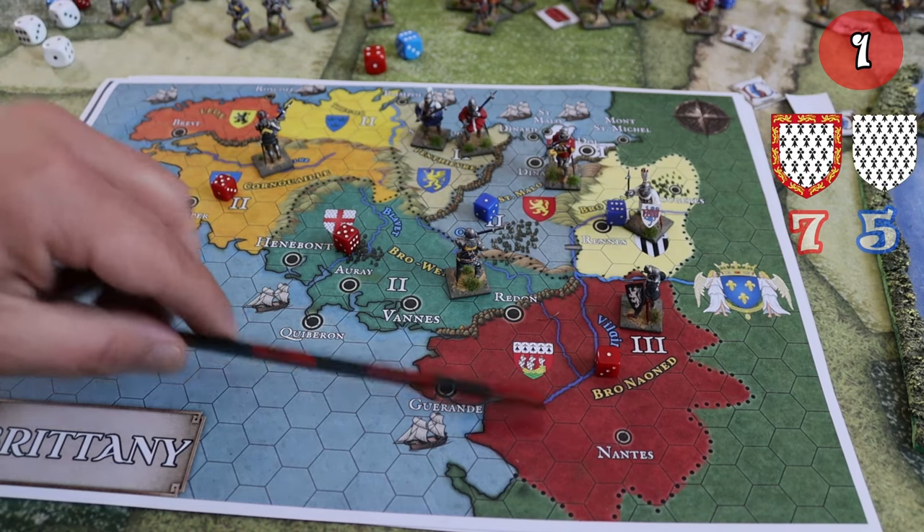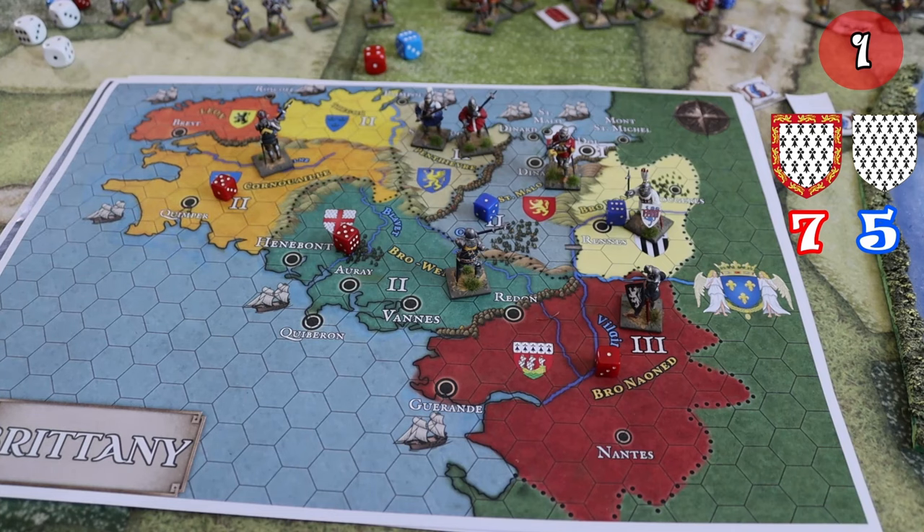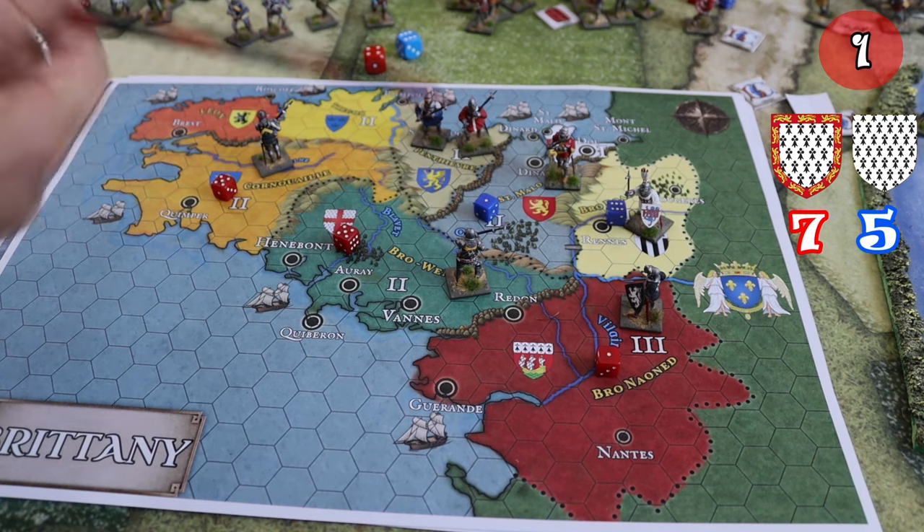The impulses are finished for the French. The English have one more, so they control Coronary. In this situation, the English control the south part of Brittany and three areas. The French, although having more commanders, control only two areas — they haven't had enough impulses to take Penthivre. So the English have seven victory points and the French have five victory points.